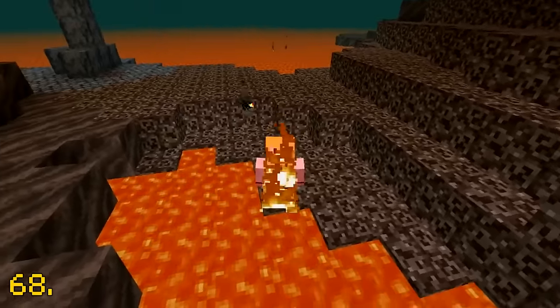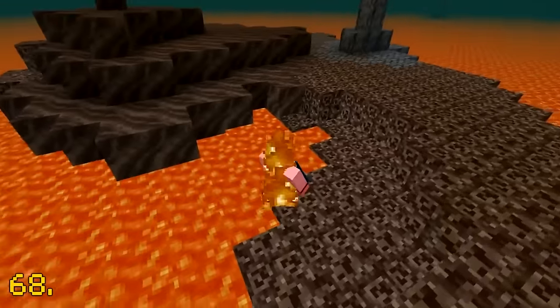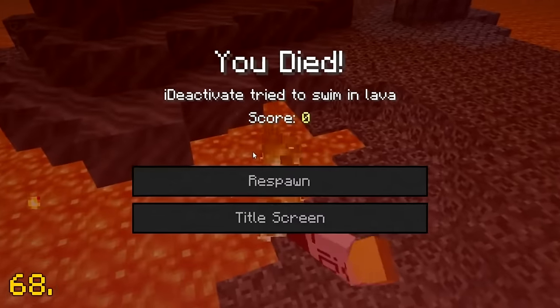Standing on soul sand next to lava will actually set the player on fire. This hurts quite a lot.